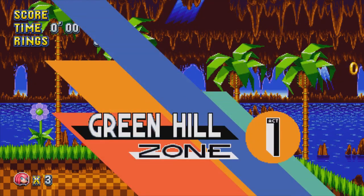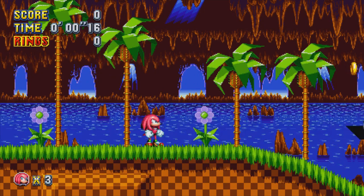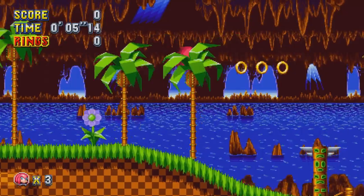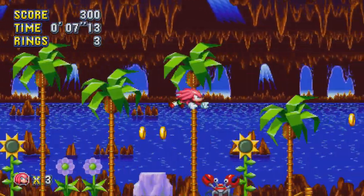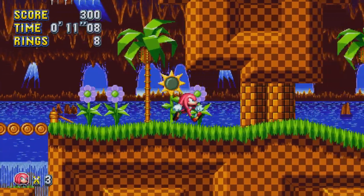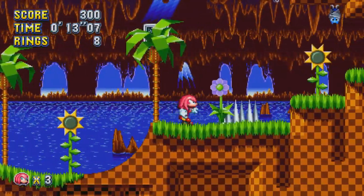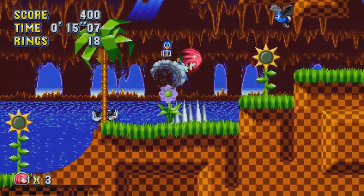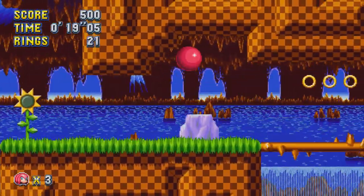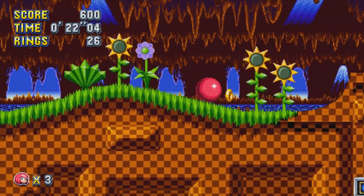Knuckles does start off in Green Hill Zone, but he actually starts off underground, which is completely different from Sonic and Tails. This section is meant to get you acclimated to Knuckles' gameplay — the fact that he can plow through walls without needing to spin dash because he's super strong, the fact that he can glide, and the fact that he can climb walls and reach places that other characters can't. And that's pretty fun.